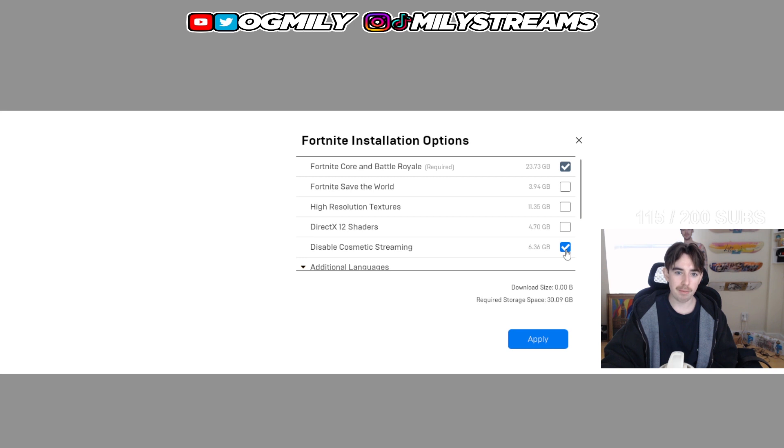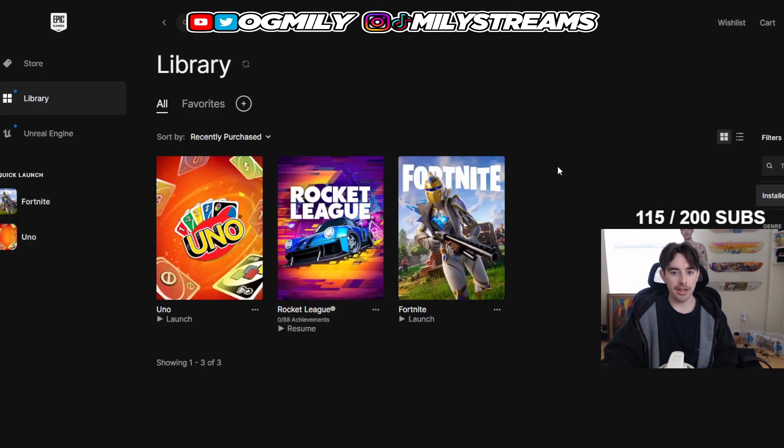So make sure you come here and check that box — Disable Cosmetic Streaming — uncheck all the others, and apply. When you apply it, it's going to re-download Fortnite really quick and uninstall all the stuff you didn't need. Then you're going to launch Fortnite.